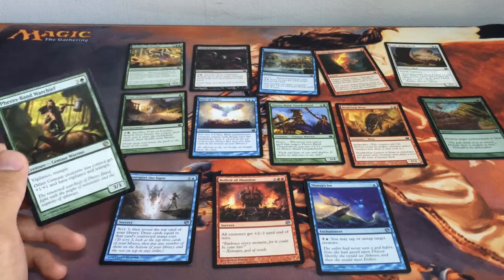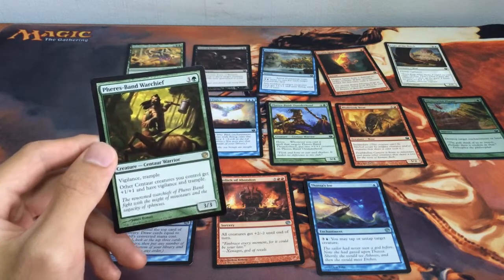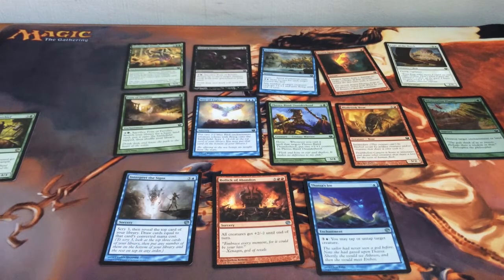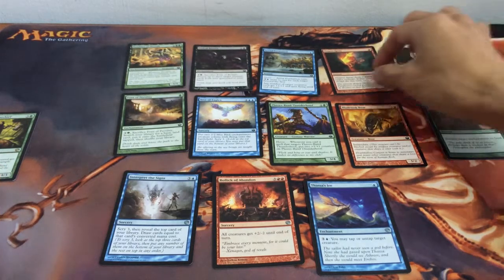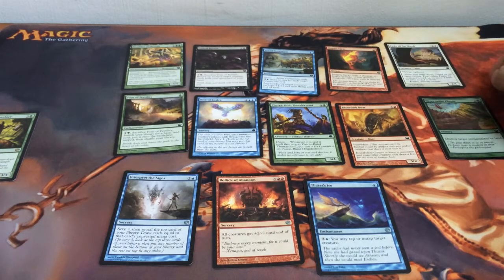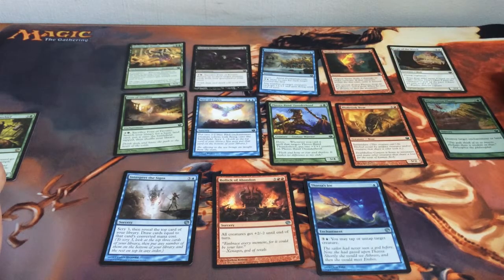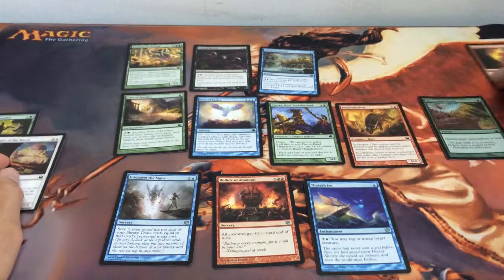Centaur is an interesting tribal deck, and if you like to play around that idea, I think I'll go for a more cheeky pick which is Ferrous Band Warchief. For the next one I might go with Magma Spray or Eagle of the Watch. Magma Spray is quite okay, but I think we will go with Eagle of the Watch first and then Magma Spray.